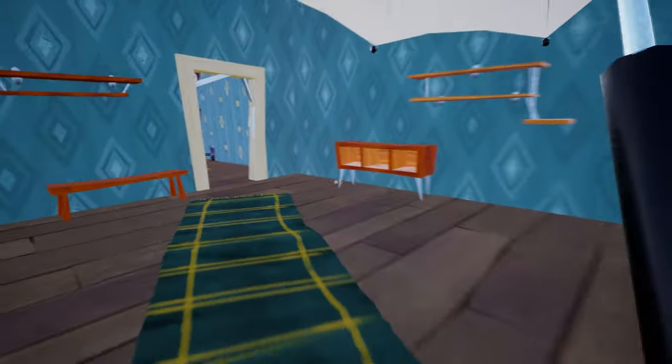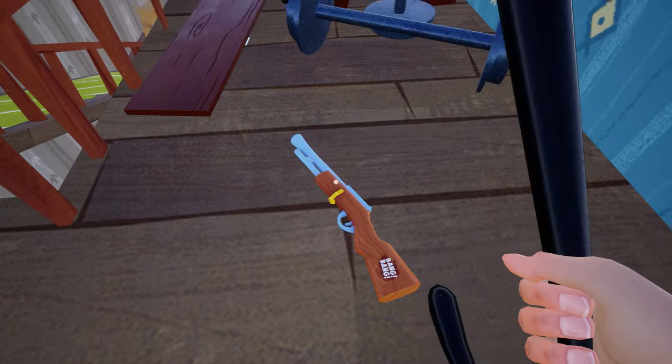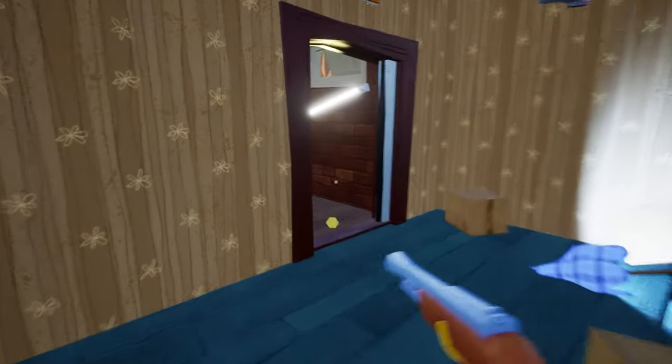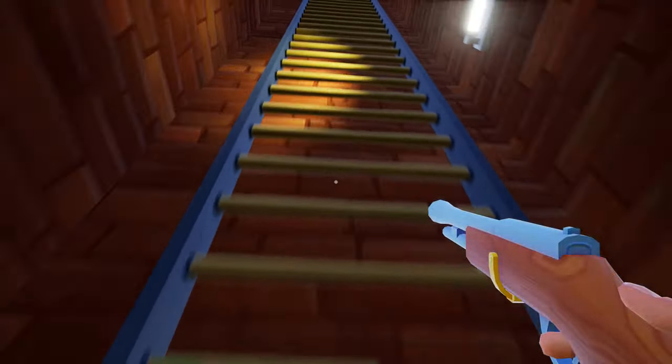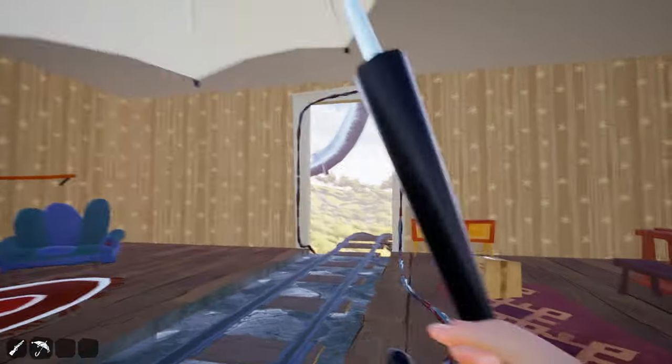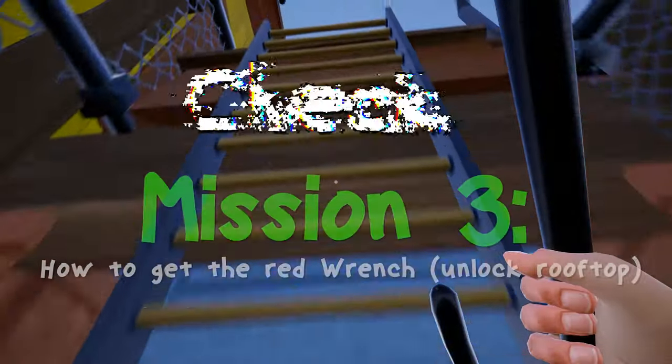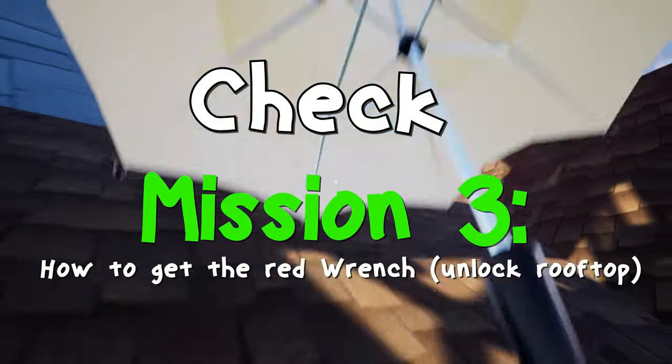Here's how to do that. First, go and pick up your gun and then move forward to the emergency exit area of the house. Then climb the ladder to the top. Once you reach the upper station, move towards the rooftop ladder which we unlocked in mission 3, and simply climb to the rooftop.